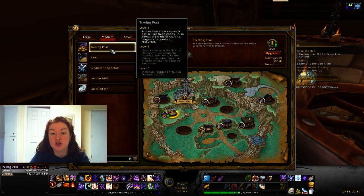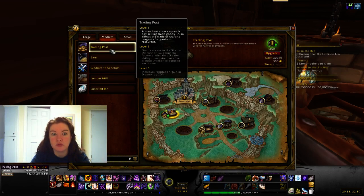Trading Post: a different merchant shows up each day to sell trading goods, and it allows you to trade crafting reagents for garrison resources. What you trade changes every day, which is great if you have a constant influx of materials. Level two grants access to the Laughing Skull faction and unlocks the ability to build an auctioneer, and level three increases your reputation gain in Draenor by 20%.